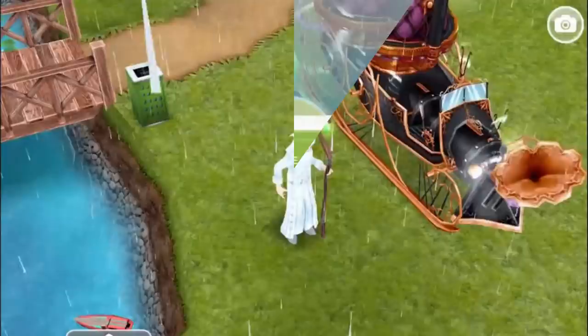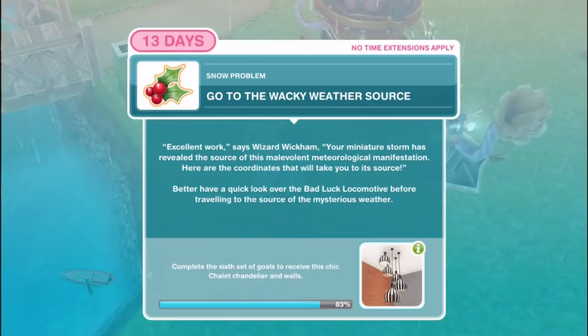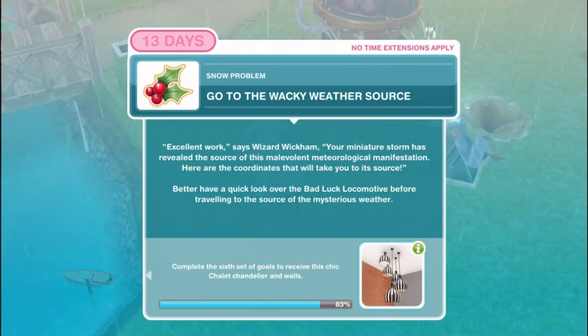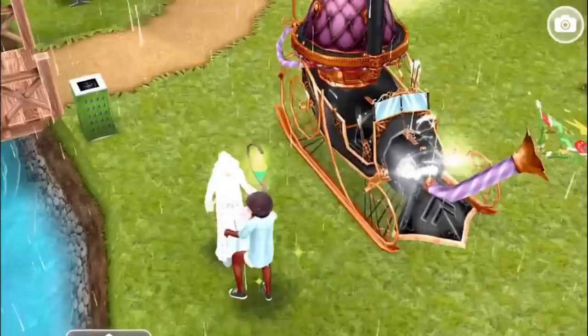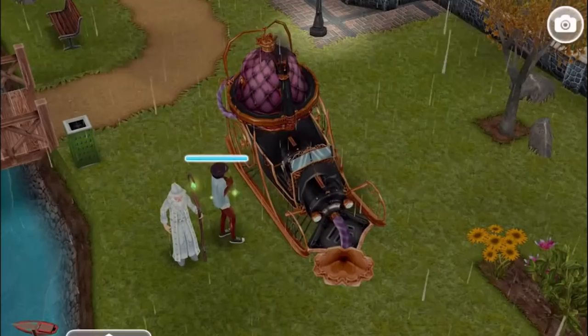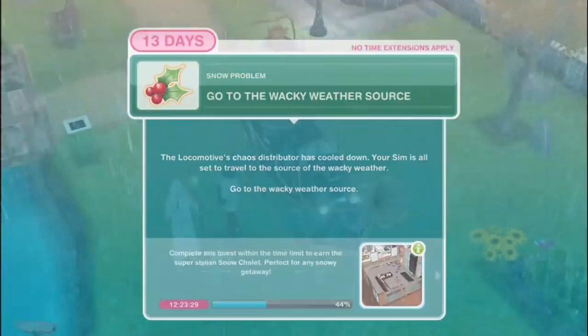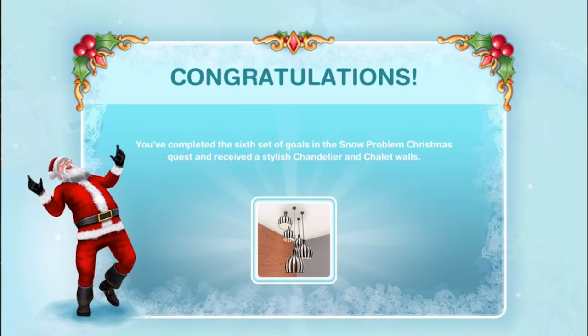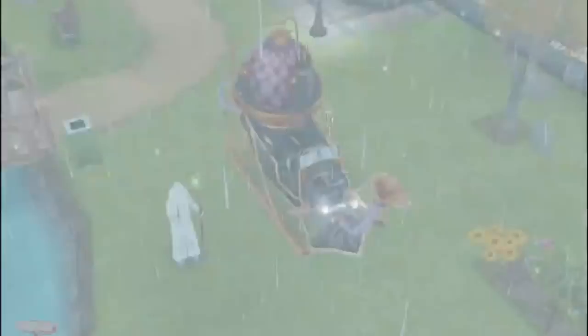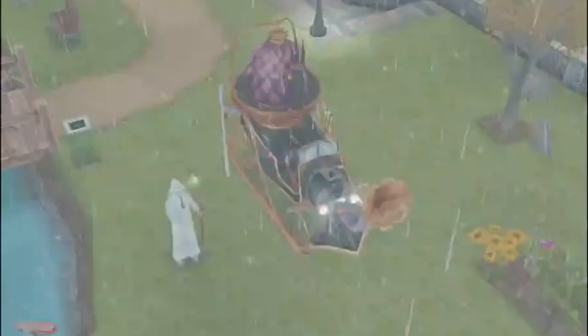Go to the wacky weather source. Wizard Wickham says: your miniature storm has revealed the source for this malevolent meteorological manifestation - here are the coordinates that will take you to its source. Have a quick look over the bad luck locomotive before travelling to the source of the mysterious weather. The locomotive's chaos distributor has cooled down - your sim is all set to travel. Congratulations! You've completed the sixth set of goals and received a stylish chandelier and chalet walls. Maybe these rhymes make much more sense if you have an Australian accent.